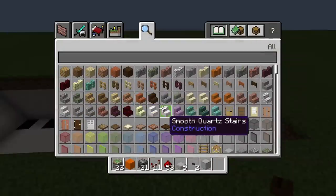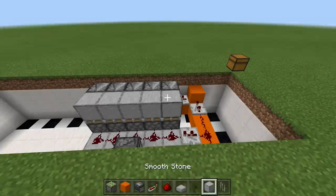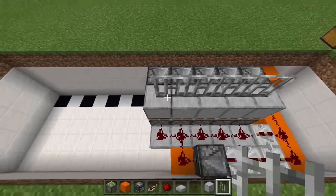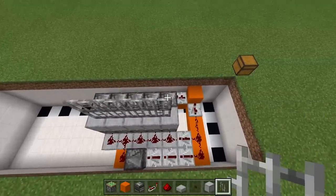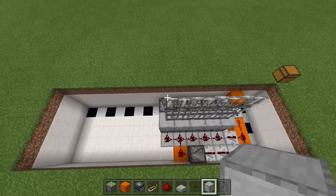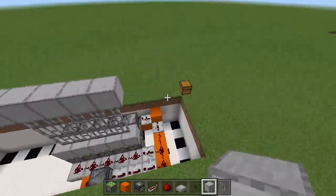The top part is completely up to you in terms of what you use for the gate material — glass, iron bars, fences. You won't be able to see any of the pistons, so go nuts. I'm going to use iron bars, so place in three lines of iron bars — one, two, and three — then take out your block of choice and place them right along the tops of the iron bars.